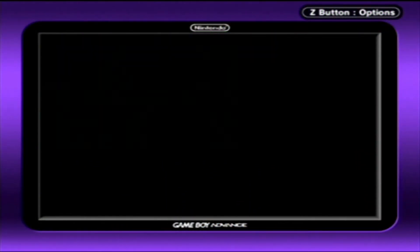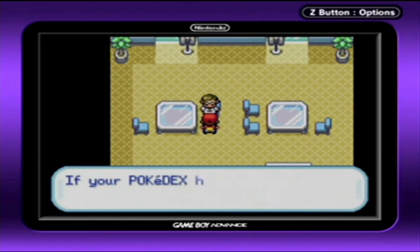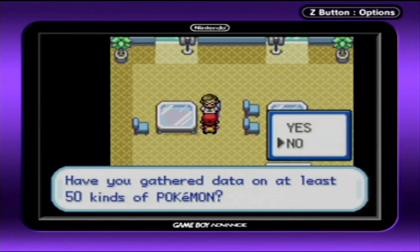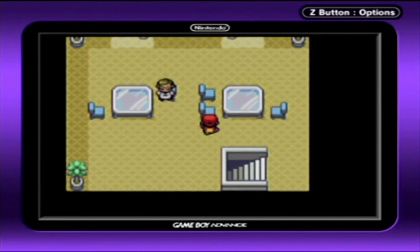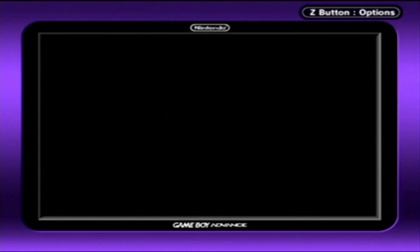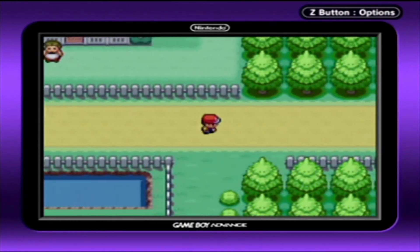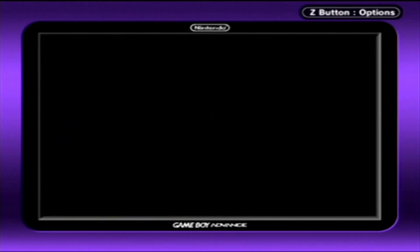Now that we're on Route 15, we've got another researcher who wants to know if I have complete data on 50 species - if so, we'd get the Experience Share. Not even close. The Experience Share is one of the best items in the game; it lets you transfer experience to a Pokemon without even having to put them into battle, and if they do go into battle they get extra experience. Unfortunately in this game it's locked behind getting a bunch of Pokemon you're probably never going to use.